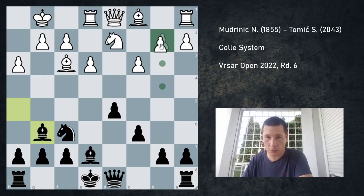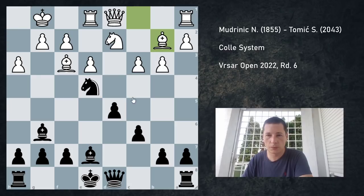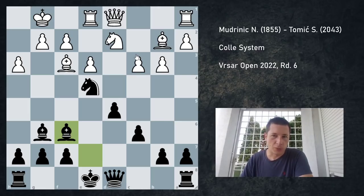The position should be equal. He played b3, I played knight e4, bishop to b2, and bishop f6. At this point he exchanged, which I was very happy to see. He could play rook c1 — he cannot play queen c2 because there's a bishop here — but rook c1 is okay.